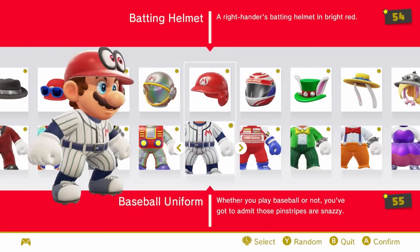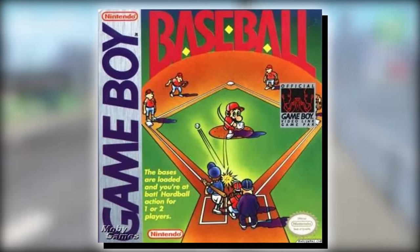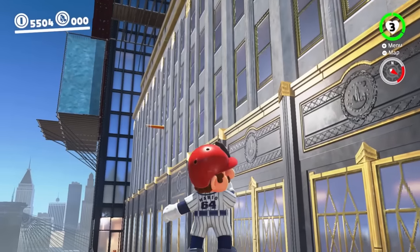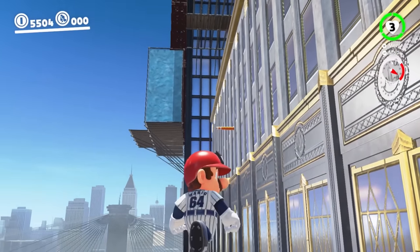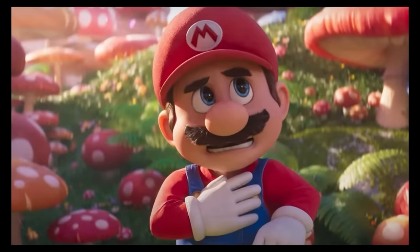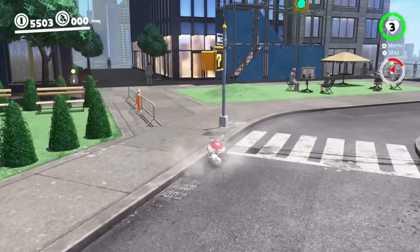Mario has his own baseball series, and he appeared in baseball for the Game Boy, but this seems to just be a normal baseball uniform, which is kind of lame. The coolest thing about this outfit is that Mario's number on the back says 64 — obviously a reference to the year 1964 when Mario was actually born — but that's really the only interesting thing about this costume.